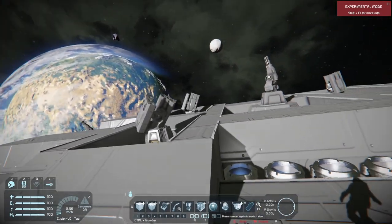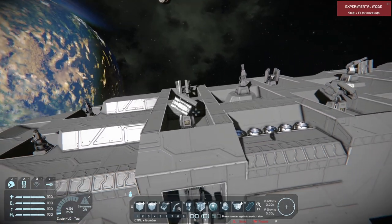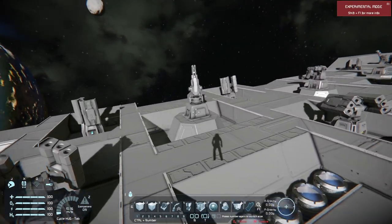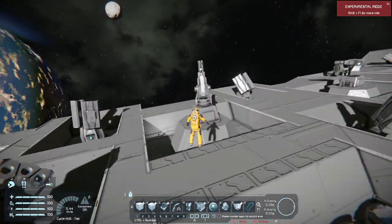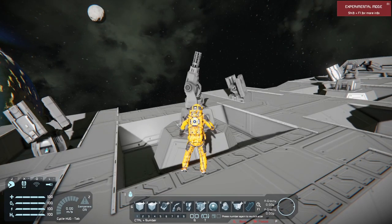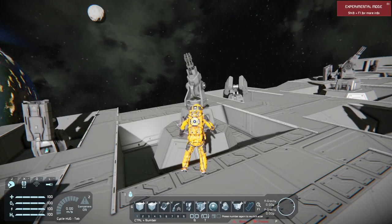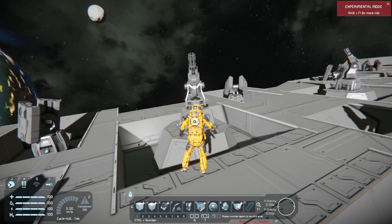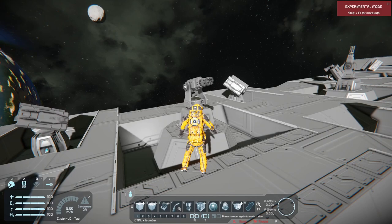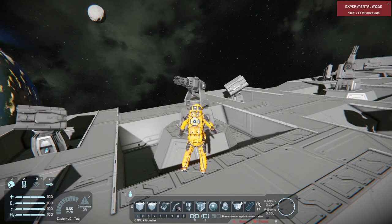Rockets and the gatling gun are the only weapons that don't do penetrating damage. The gatling gun might actually be the new meta, because it's the only weapon that can consistently hit any target. It doesn't do too much damage, but since it does a constant amount of damage instead of occasionally missing, it might actually be the new meta.